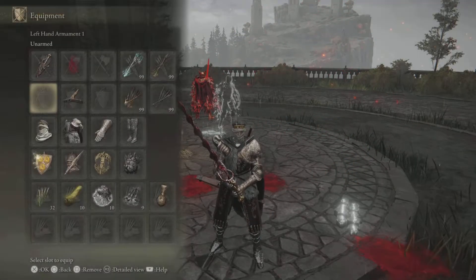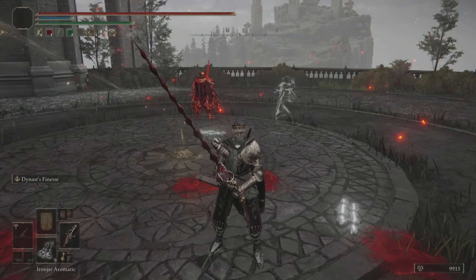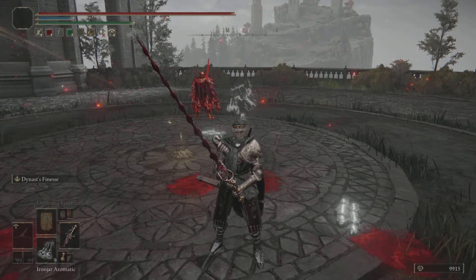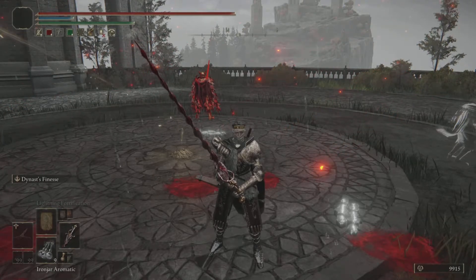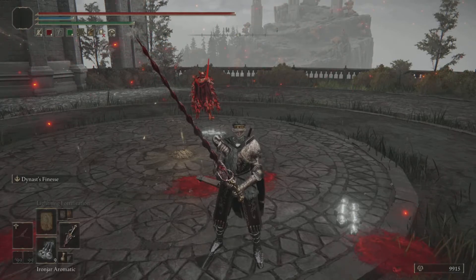We can negate a lot of this using the Bolt Drake Talisman, and also lightning fortification, which will give us a huge boost to our lightning resistance. Jump attacks are a very safe move to use if you're being aggressed with lightning.